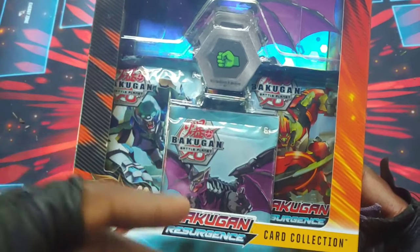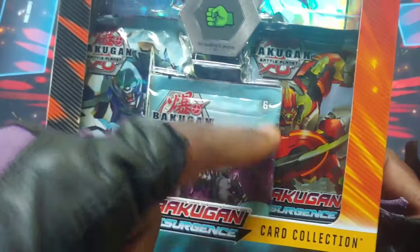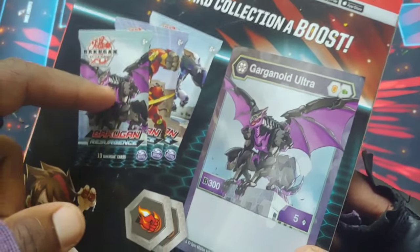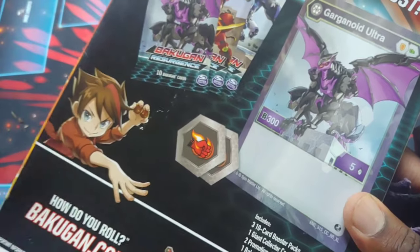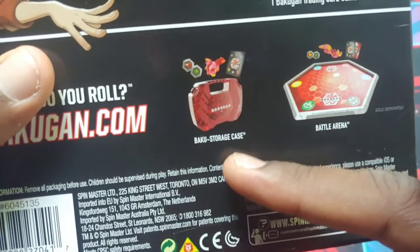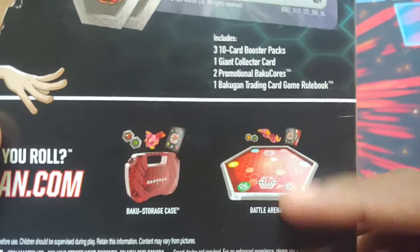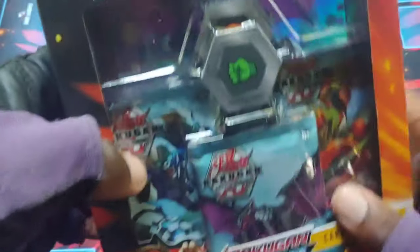They're usually coming out with three per TCG wave — three for Battle Brawlers and three for Resurgence — featuring the artwork for those Bakugan. Anyway, it comes with three packs, the jumbo card, two promotional Baku Cores, and it also shows off the Baku storage case and battle arena. I still definitely want that battle arena — it looks amazing in red. I got the blue one but I really want the red one.